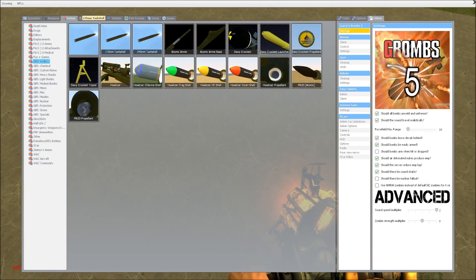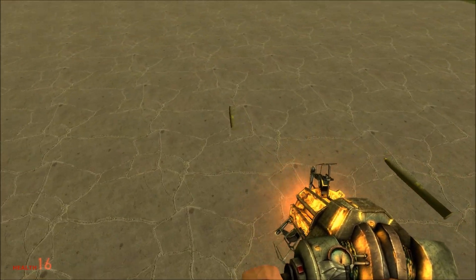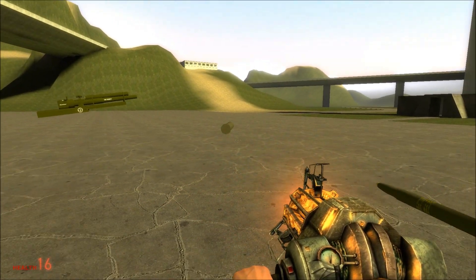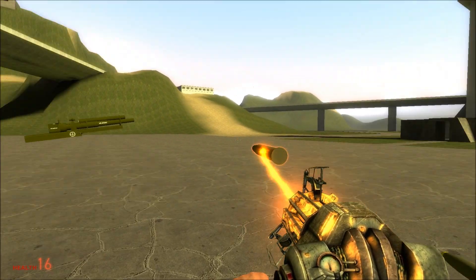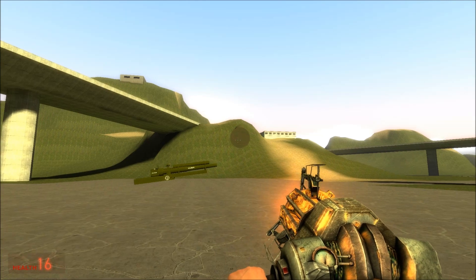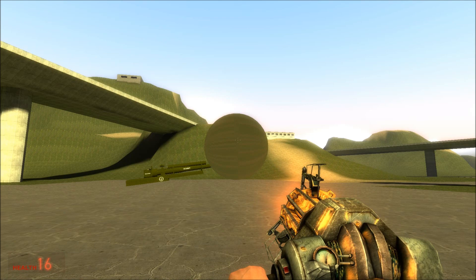There are a couple other types of artillery — tank shells: 135, 170, and 240. I tend to not use these, just because I'm not really sure how to. The only way to use them is to pick them up, freeze them, or put them on a launcher, then go up behind them and press E.